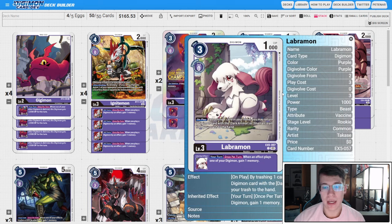For our level fives, three copies of the BT16 Cerberumon. On play and when digivolving, you can return a Digimon card with the Dark Animal or Shaman trait from your trash to hand. The inheritable says when an effect plays one of your Digimon, one of your Digimon gains rush for the turn. This enables some really cheeky stuff with BT5 Chaos Galamon — you swing, pop the rookie to unsuspend, get two checks off Black Growlmon, swing two more checks, and give the replayed rookie rush so you can swing for that fifth check, leaving the opponent with no security.